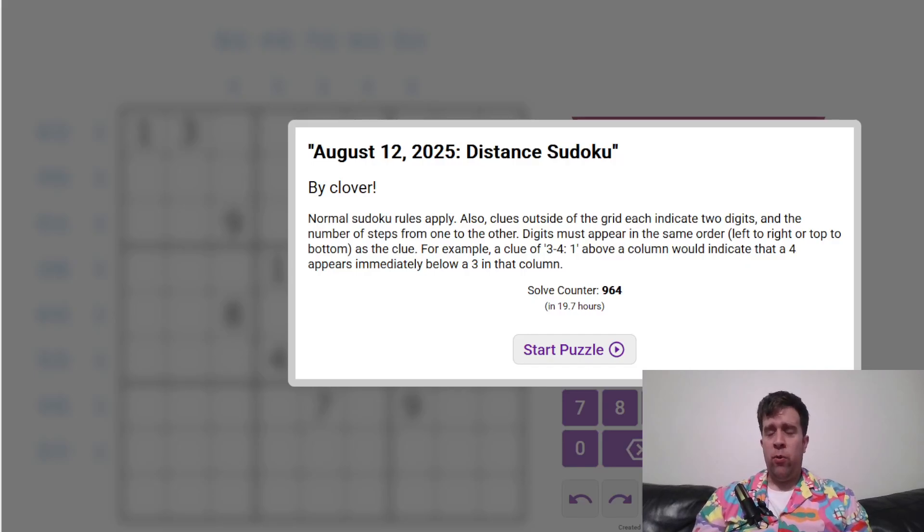G'day and welcome back to another GAS walkthrough. Today we're looking at August 12, 2025's Distant Sudoku by Clover. Clover's one of our setters here at GAS HQ. My name is Bill Murphy, g'day, how you doing?